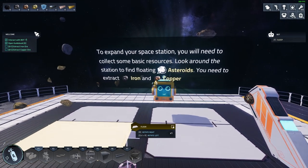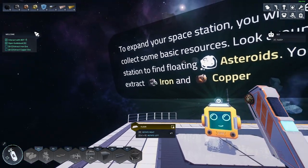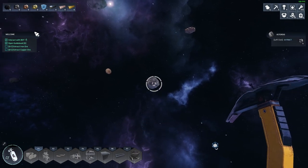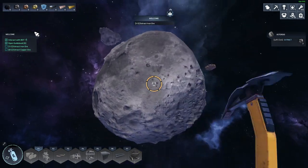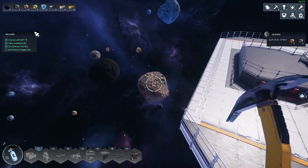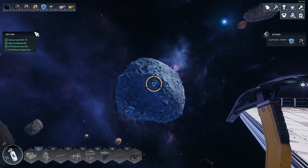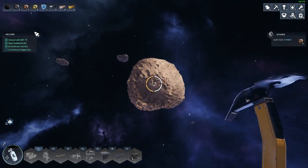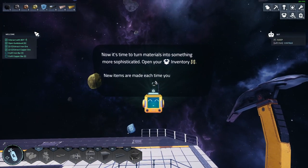You need to extract iron and copper. Let's see — iron and copper. Okay, we got some iron, that's good. Now we need copper. Got it! Now it's time to turn materials into something more useful.